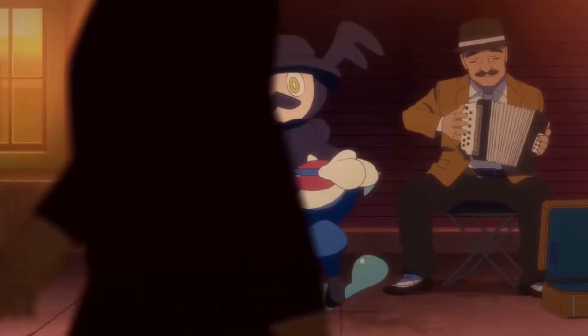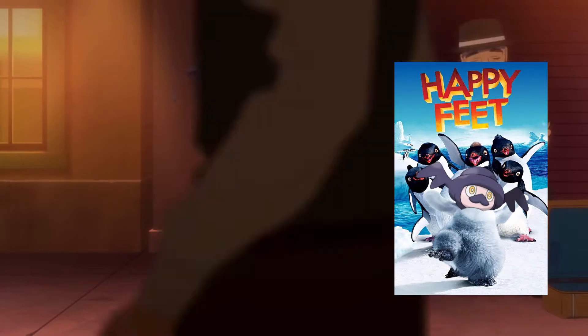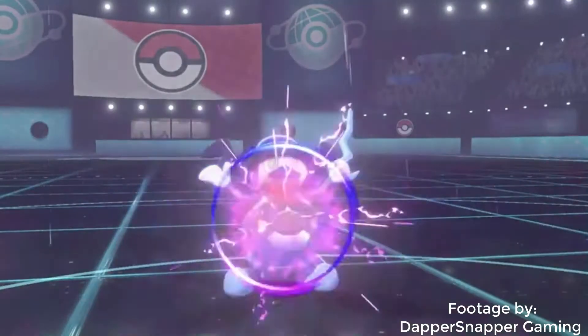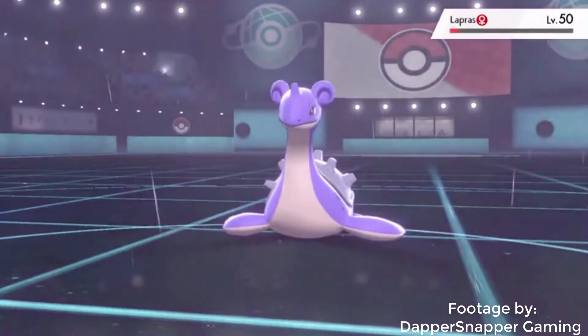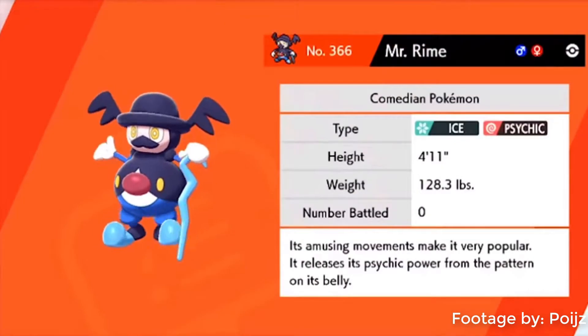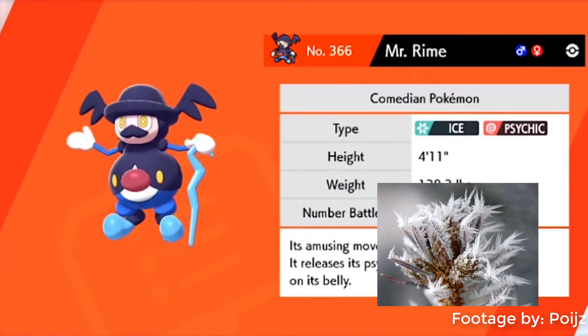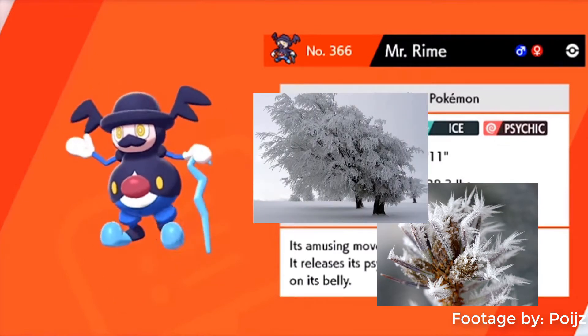I mean, look — it tap dances! Screw Ice-Q, this is the Happy Feet Pokemon! So I guess you could say, when Mr. Rime takes down an opponent, it's... dancing on its grave! Its name is also fun. Of course, Rhyme rhymes with mime. But "rime" in particular is frost formed on cold objects by the rapid freezing of water vapor in a cloud or fog. Gotta love ice puns.